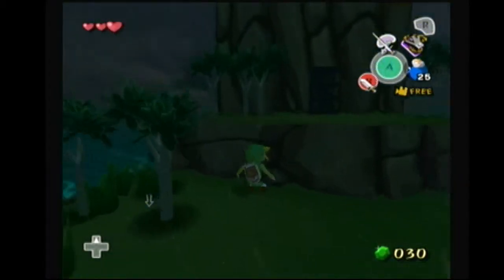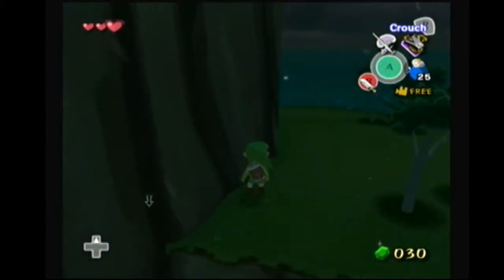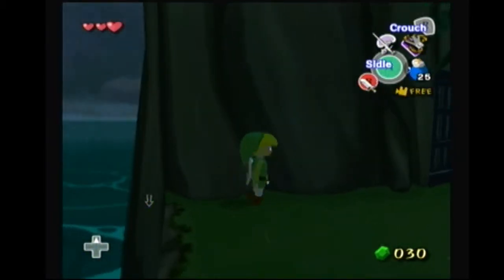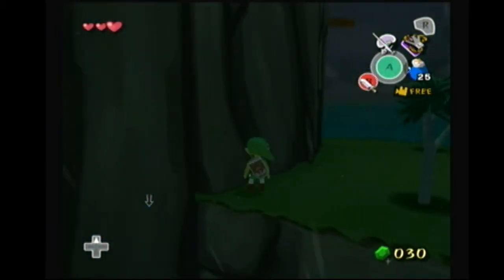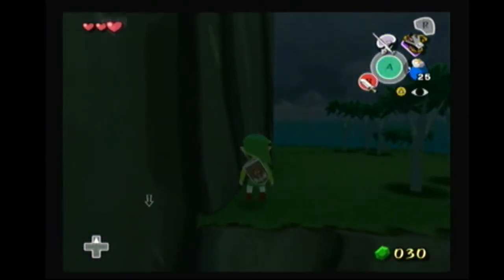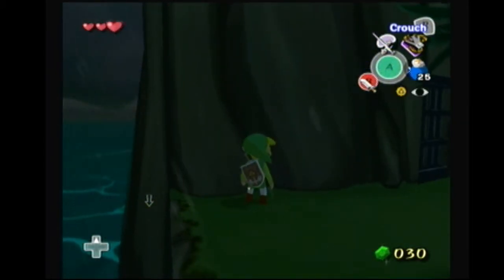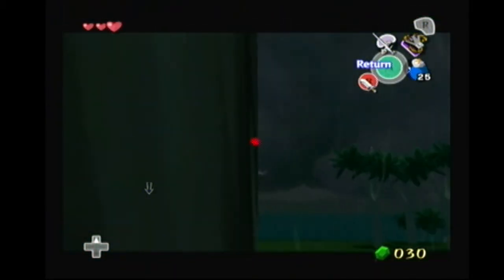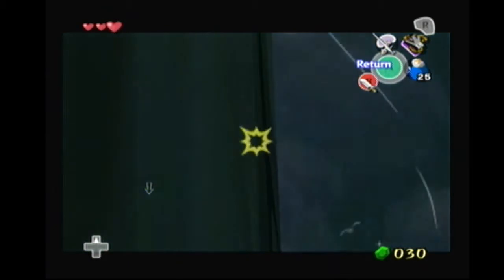Okay, so now that we're at Bird's Peak Rock, we're going to come up here. There's this little weird trick called the bait bag skip. You're going to want to stand around this dark area here, pull out the grappling hook, and aim about right here, then throw the grappling hook.